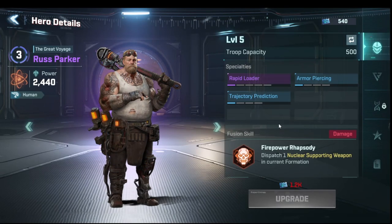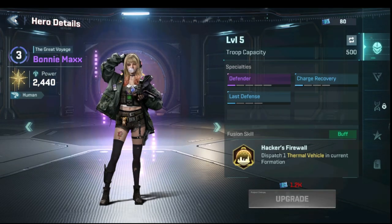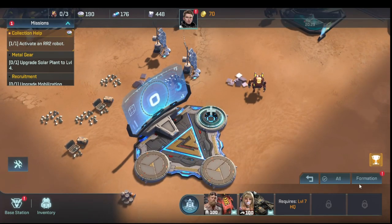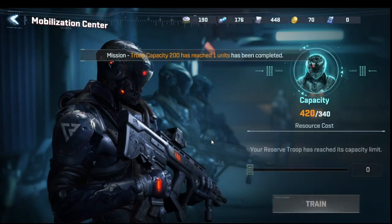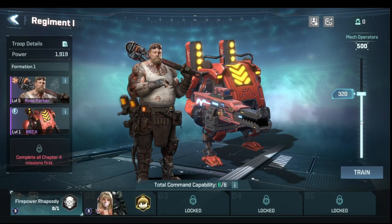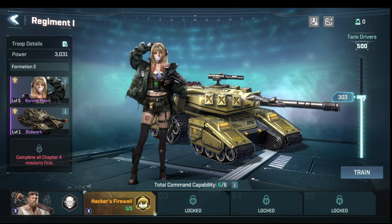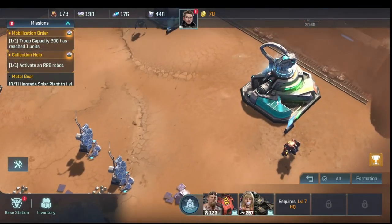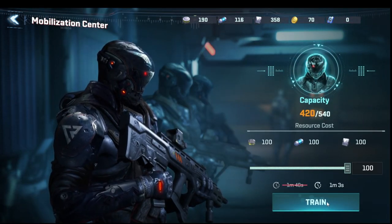We go into Battle Stations and upgrade Bonnie to level five, which is also a mission tree item. Then we go into formations — we can't do auto until level six, so we manually adjust troop distribution, bringing Bonnie up to around 300. We upgrade the mobilization center so the troop cap increases and we can train more, which lets us max out Russ Parker's capacity.